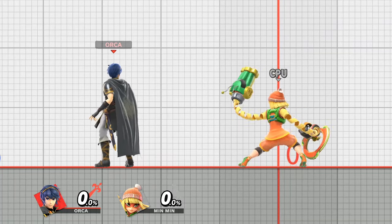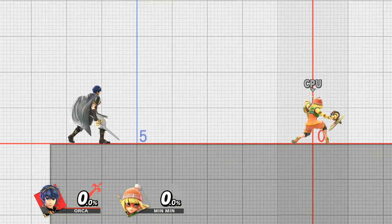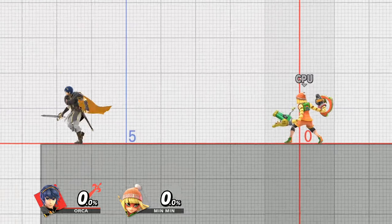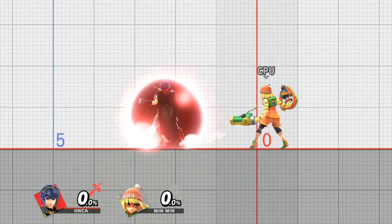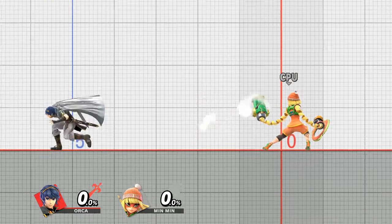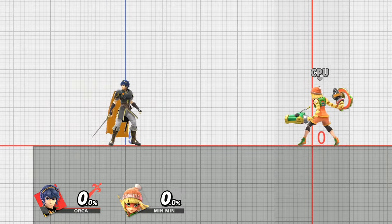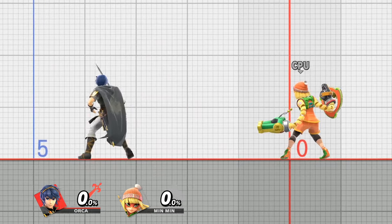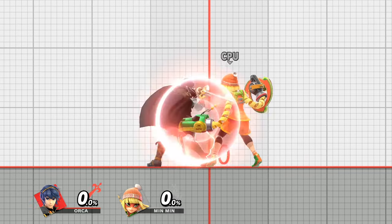I'm going to have an honorable mention, and that is going to be walking. As simple as it is to do, a lot of people don't walk in Ultimate, and it's such a useful movement option. When you go into a run, your character first has to go through their initial dash, which they are unable to shield during. This leaves them more vulnerable to an attack and makes running more risky to do up close. Walking does not have such limitations — you are always able to shield while walking, making it more difficult for you to get punished while moving this way.